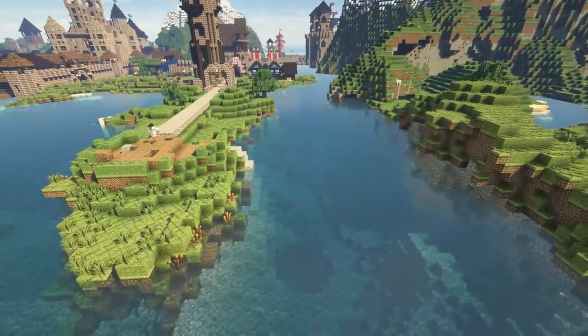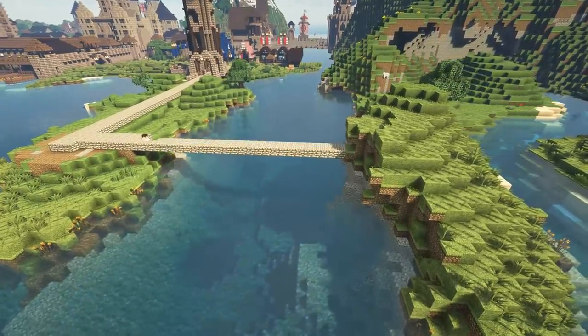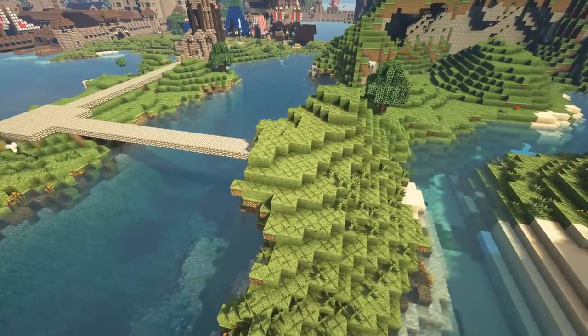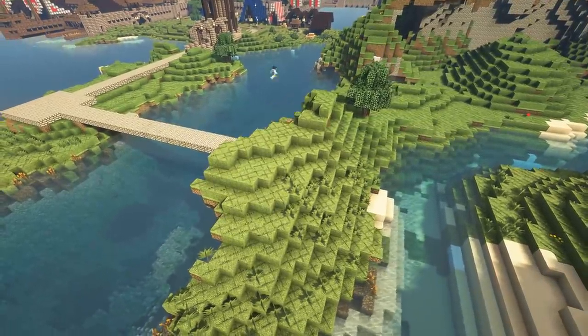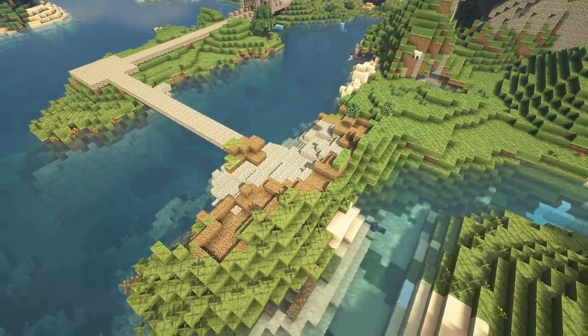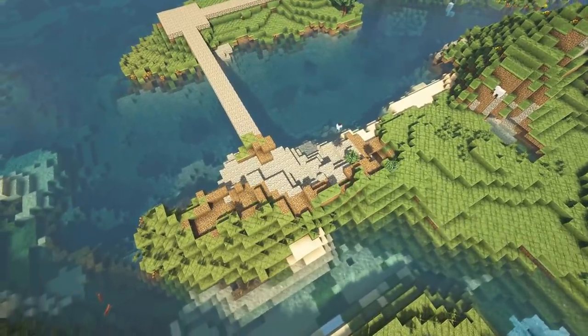Step one is building a bridge over this river and leading the road all the way to Dale. We're using cobblestone to keep the road looking developed. This close to the Kingdom, I want to keep things a bit more developed and then branch away to our mossy mix road as we get further from civilisation.